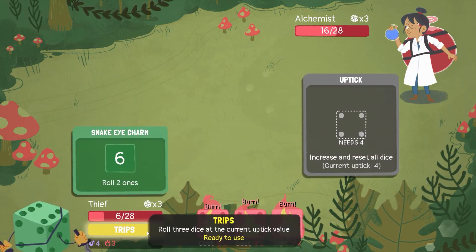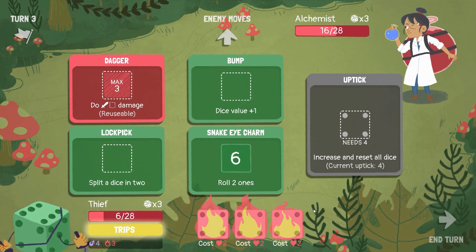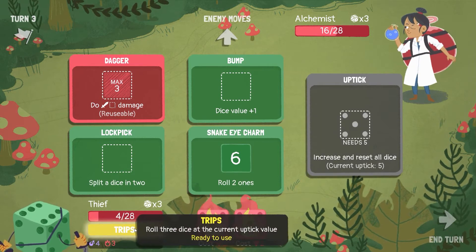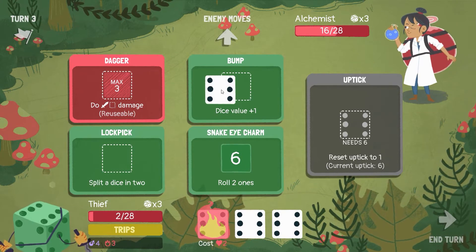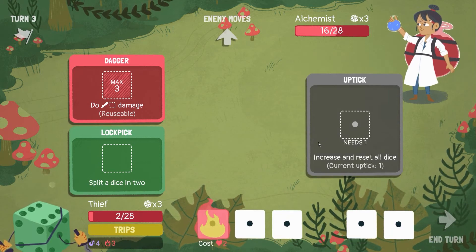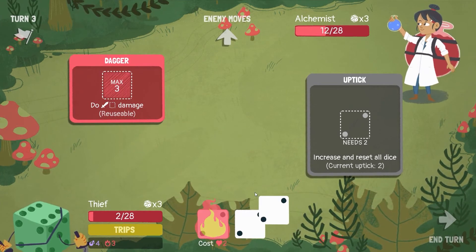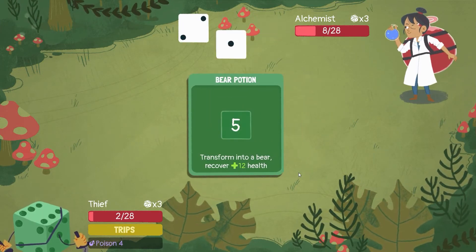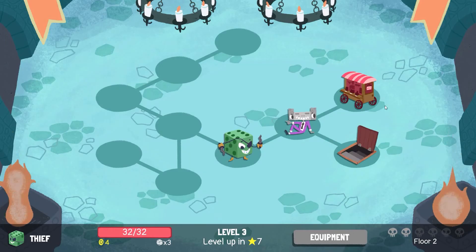I think I'm screwed — I didn't quite figure out the build this run. Which is fine, but I want to test out if I uptick, does it reset the fire? No, it does not. Screw it — I'm gonna bring it up to a six, do this, just do whatever I can here. Split a dice and throw this in here. If they're unable to do anything, I might stand a chance. They're unable to do anything — okay, cool. I might be able to make it — oh wait, I forgot I was poisoned. There goes that! Okay, I think I'm about back to where I was.